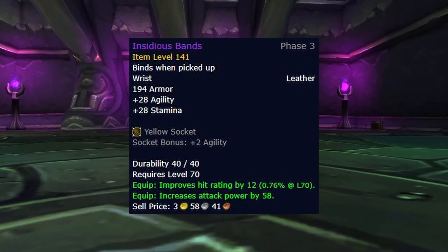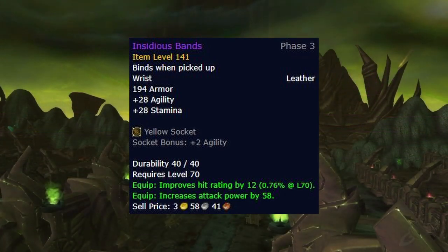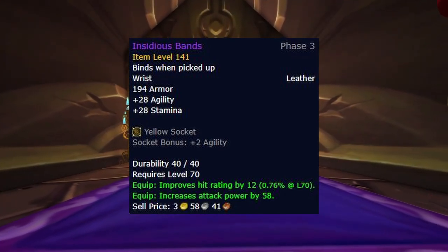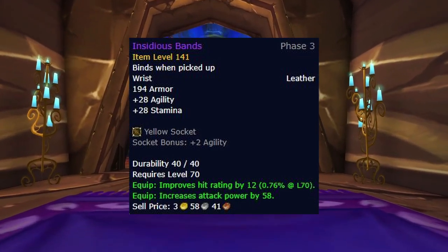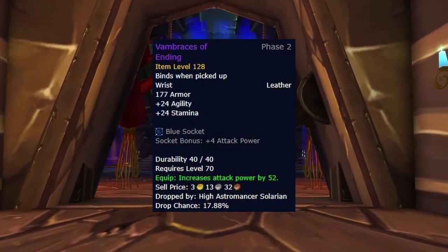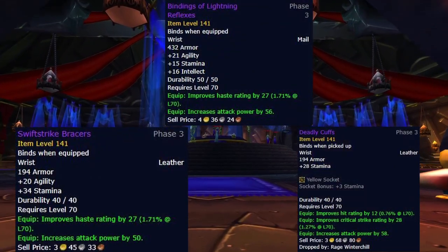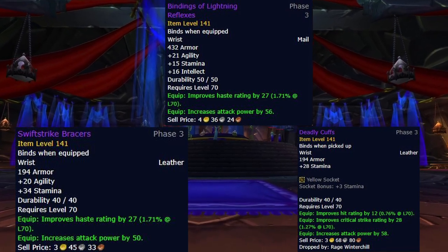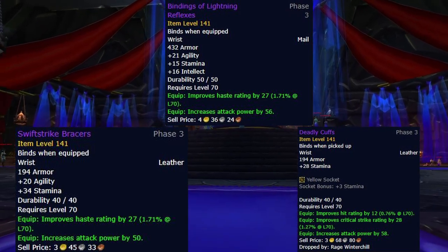For the wrists, we have Insidious Bands. There aren't any decent alternatives for Survival Hunters, so this is the pair of bracers you really want, as it's also one of the main pieces you're going to use as a Survival Hunter to reach your 3% hit cap. Until you obtain these wrists, just keep using Vambraces of Ending as the next best option, and alternatives such as Lightning Reflexes, Deadly Cuffs, and Swift Strike Braces really shouldn't be used or prioritized, as they lack hit rating as well as taking a decent agility loss.